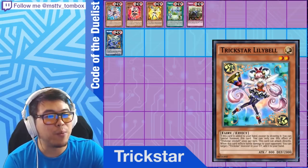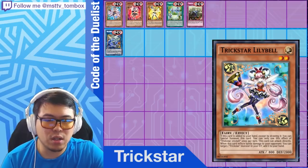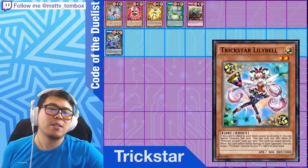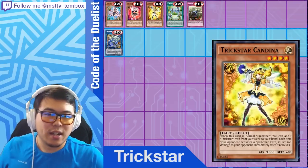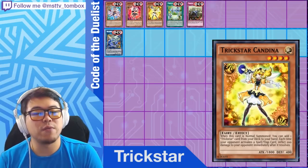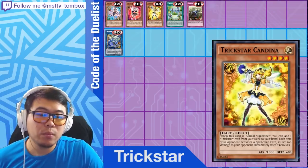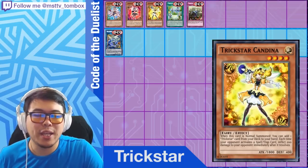In the Trickstar lineup, Trickstar Lilybell doesn't see much play right now — she special summons herself when added to your hand except by drawing, can attack directly, and retrieves a Trickstar monster if she deals battle damage. She's more of a late game player. What you do want to open with is Trickstar Candina — she's the Stratos of the deck. When you normal summon her, you add one Trickstar card from your deck to your hand, and each time your opponent activates a spell or trap card, you burn them for 200 damage.